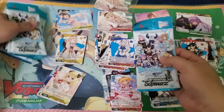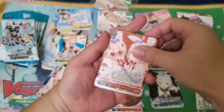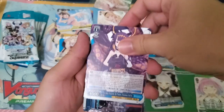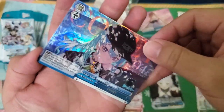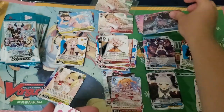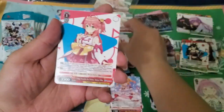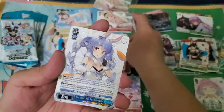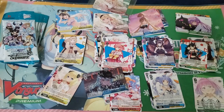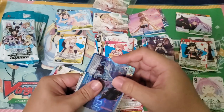Alright, here we go — starting off on the right side, first pack. One really cool thing — double RR Comet! So it'll be a climax combo for levels three, one, and zero.